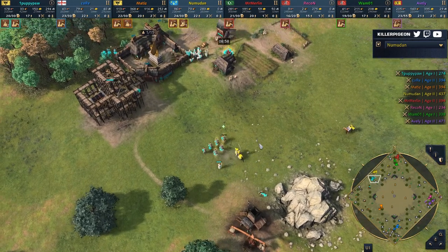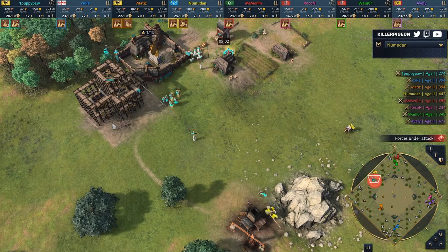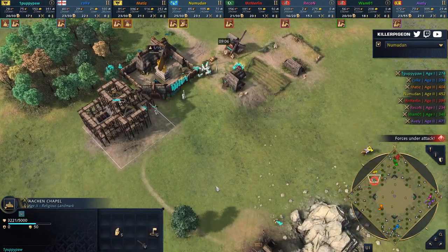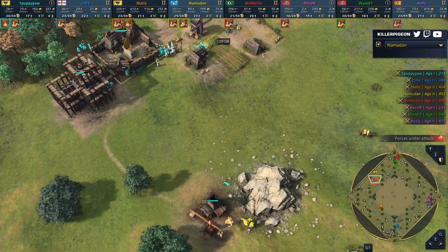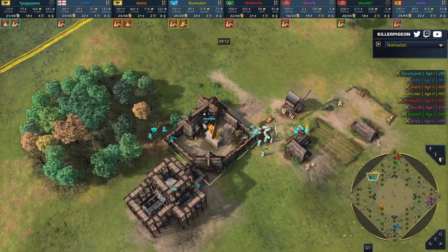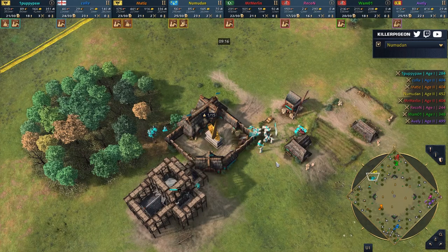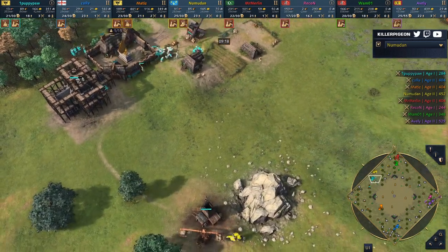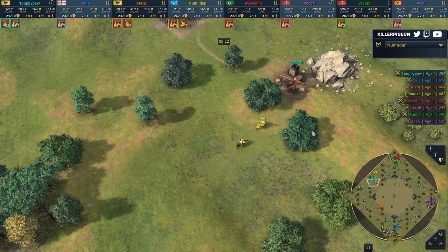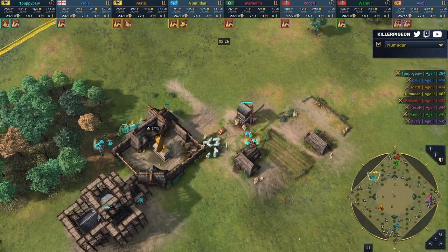Knights are already coming out — Numudan an absolute nuisance here. Really frustrating position for Puppypaw. HRE typically doesn't want to fight early on; they're all about that eco boost via Manarkin. It looks like Puppypaw wanted to go for a second TC — he did gather just enough stone to enable that. Very dangerous position to find himself in though, look at the lack of wood he has; it's one tree line. There's no secondary place to easily drop a TC now that knights are out. You're probably going to see Puppypaw have to stop off for a barracks first before he can even dream of going for a second TC drop.